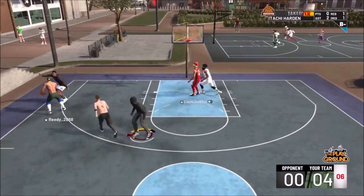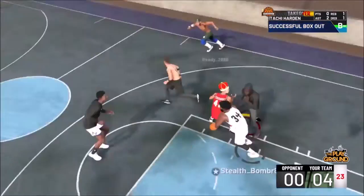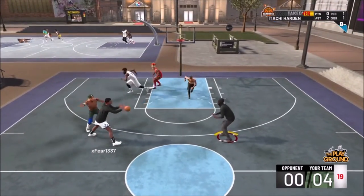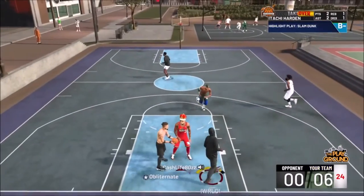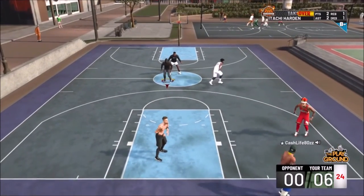Once you've done that, go back on 2K and load into that MyCareer game again. Once you're in the game, you want to sim out with VC. After you've done that, go right to the neighborhood out of the locker room — don't go anywhere else, just hit the button and go straight to the neighborhood.